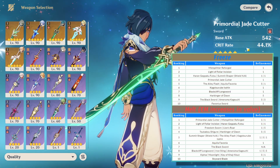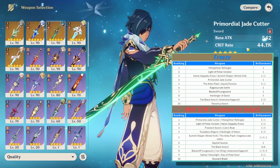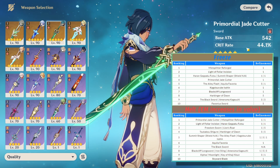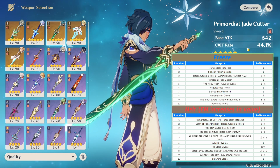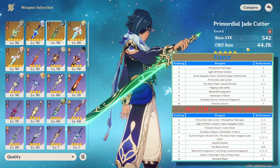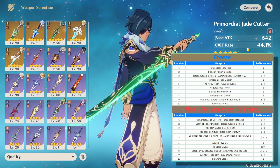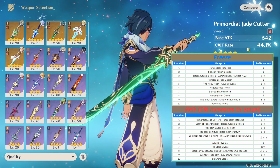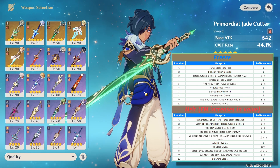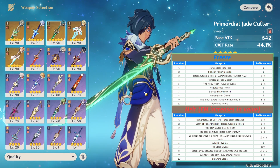In Melt, Jade Cutter is very good because Kaeya gets a lot of crit rate and crits consistently. But 44% crit rate in a Blizzard Strayer set is very bad because you're overcapping tremendously — Kaeya already gets crit rate from Cryo Resonance and 40% from Blizzard Strayer. Another option in a Melt team is Freedom Sworn or Key of Khaj-Nisut. While those weapons have slightly lower personal damage for Kaeya, they also offer team buffs for the rest of the team.